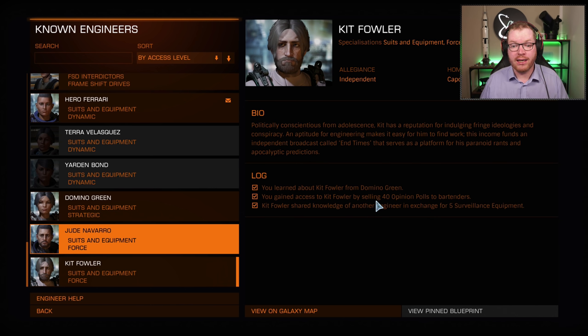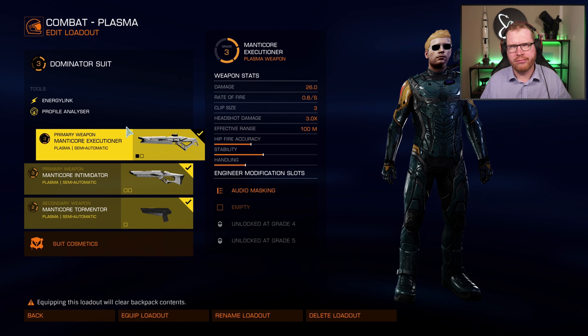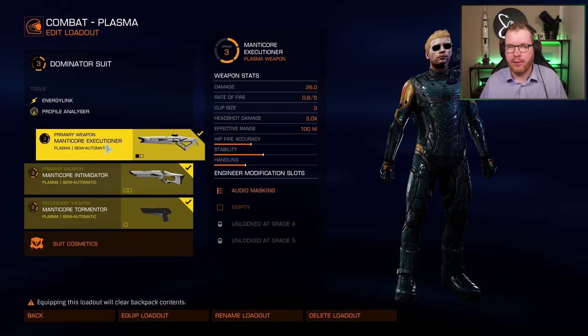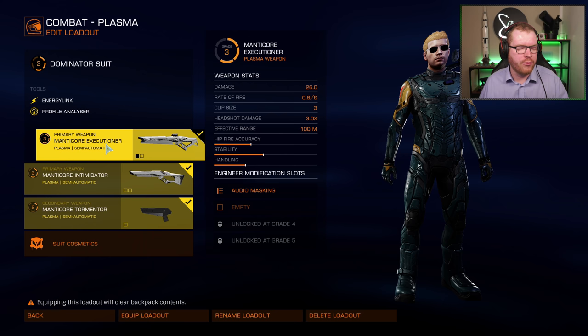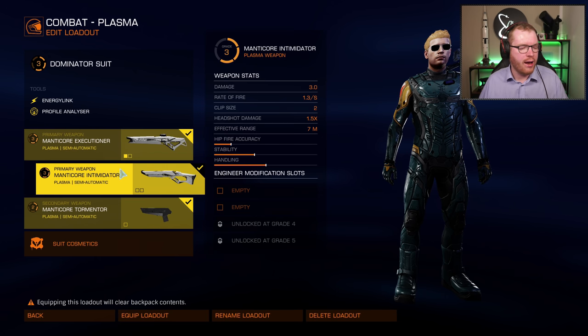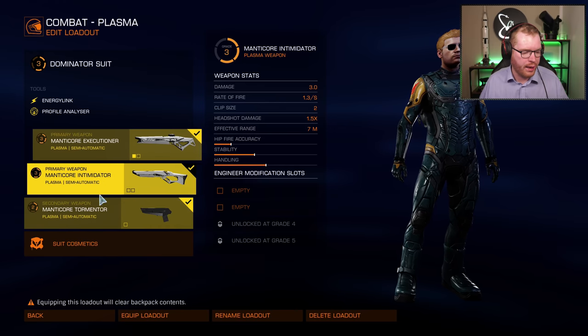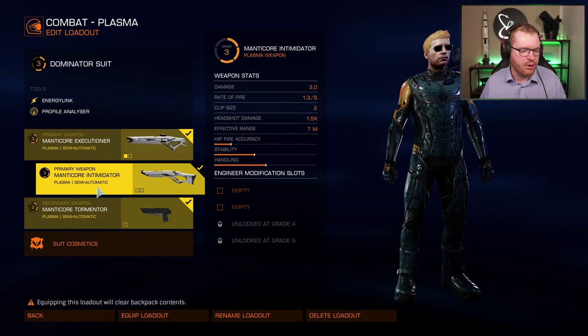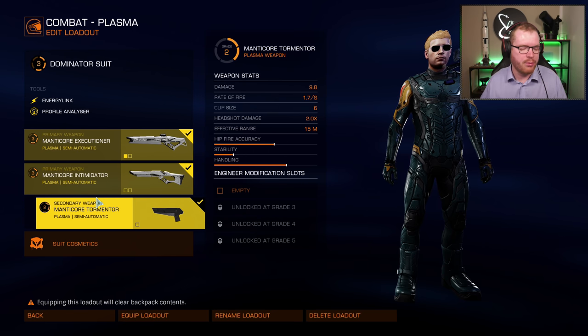Next, you need to get access, and this is where it gets difficult, because you need to sell 40 opinion polls to a bartender. In terms of suit loadouts, you can go with a Maverick suit or a Dominator — I'm going Dominator here. The weapon you'll need is the Manticore Executioner sniper rifle. That is super important. If you can get it with audio masking, that's nice but not a must. You'll also want either a strong plasma weapon or a kinetic pistol to take down people without shields, because there will be plenty of those around.